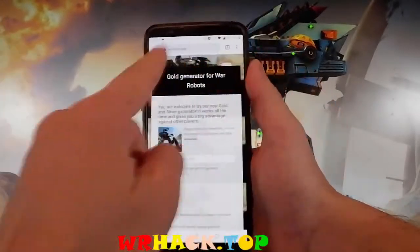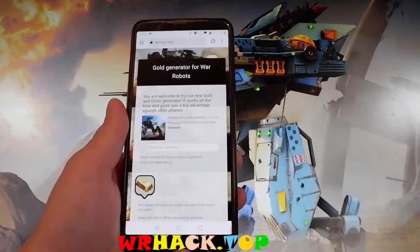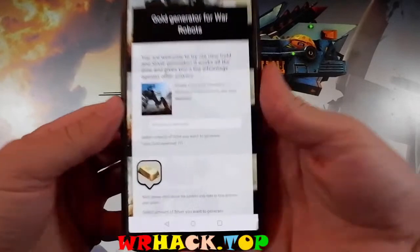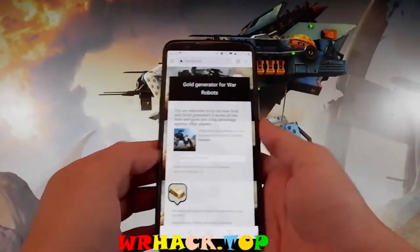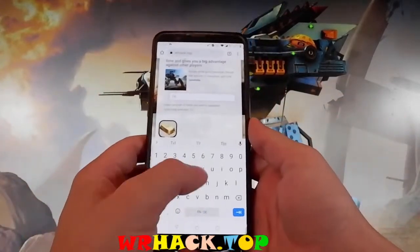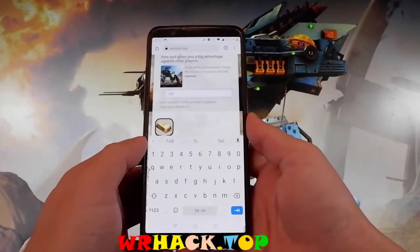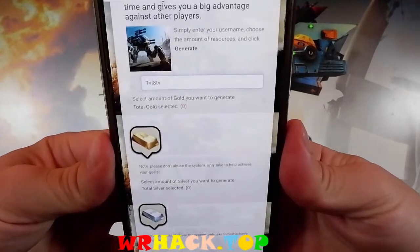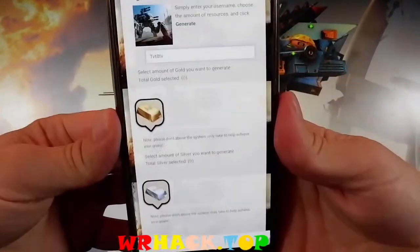Once you're here, to get all this gold and all this silver it's super easy. Firstly, you need to enter your username and I'm gonna enter mine real quick. Enter the username that you have on your game and then I'm gonna show you how to add the gold and the silver. I'm entering the username right now and then you're gonna have these two handles over here that give you gold and silver.